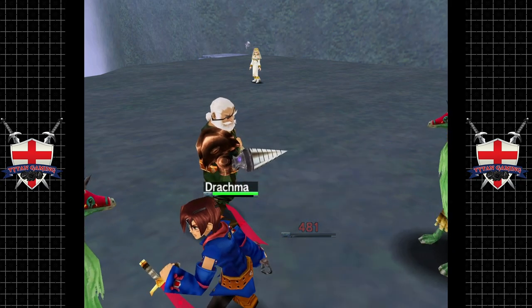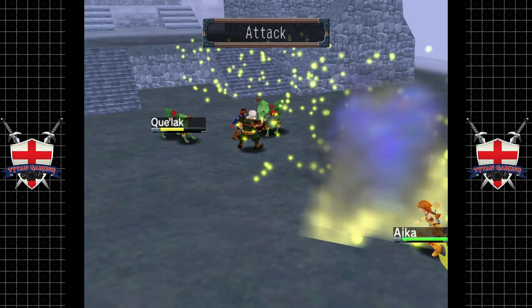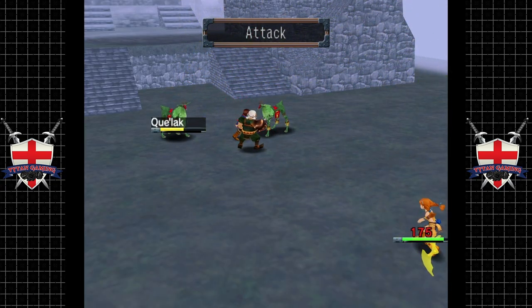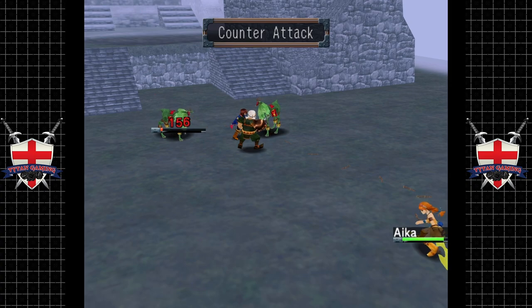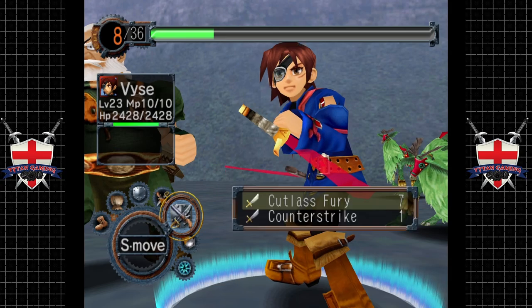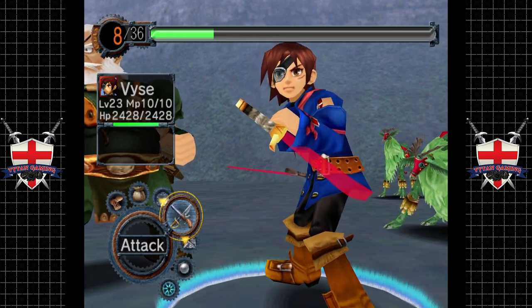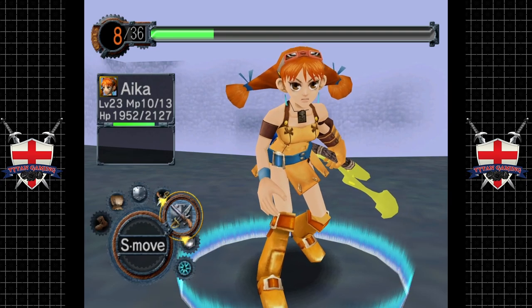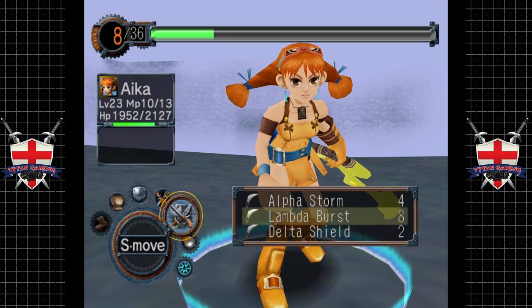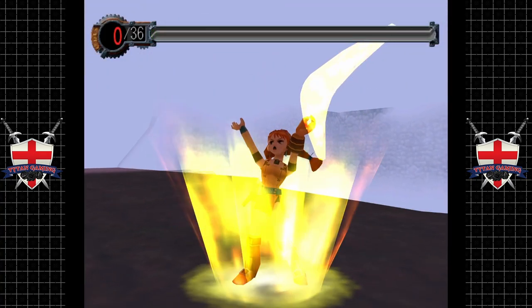We'll handle these guys now. We also had another lightning attack, didn't we, which we do need to practice. So let's have a look — you've still got your standard attack, that's fine. Just go for an attack with Lambada Burst.